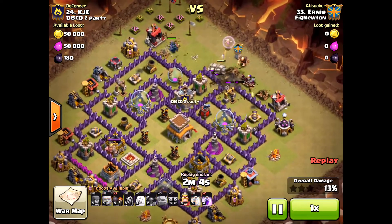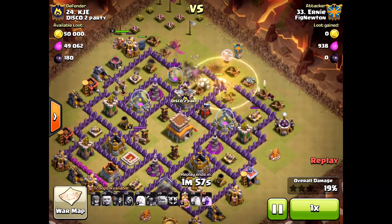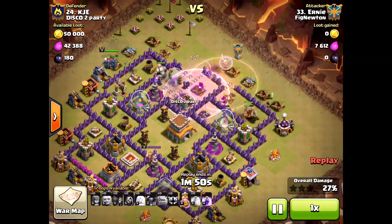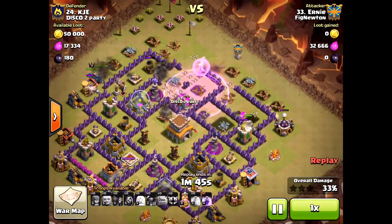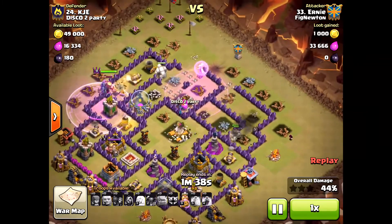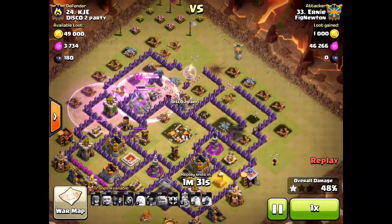That way the dragons would get slowed down. But even in a ground attack, those ground units get slowed down by those storage units as well. Because of that, he's able to only get two-starred here. And when you can just hold off a two-star on a Town Hall 8, it's really big — because that means one of the Town Hall 9s will have to drop down and three-star for a used attack. Very good job from KJE for changing his base around.